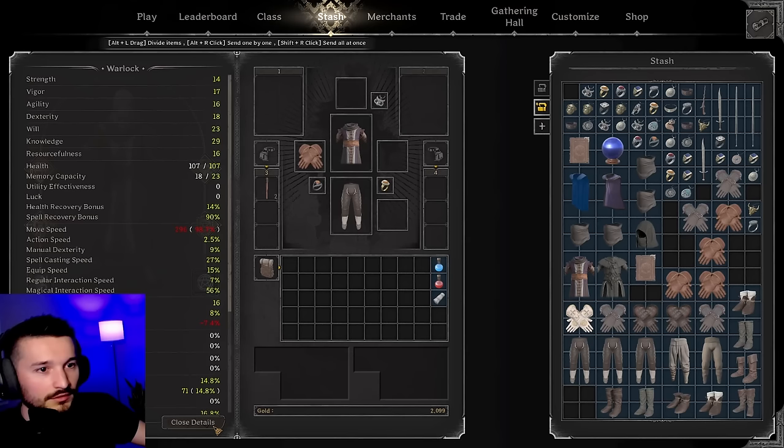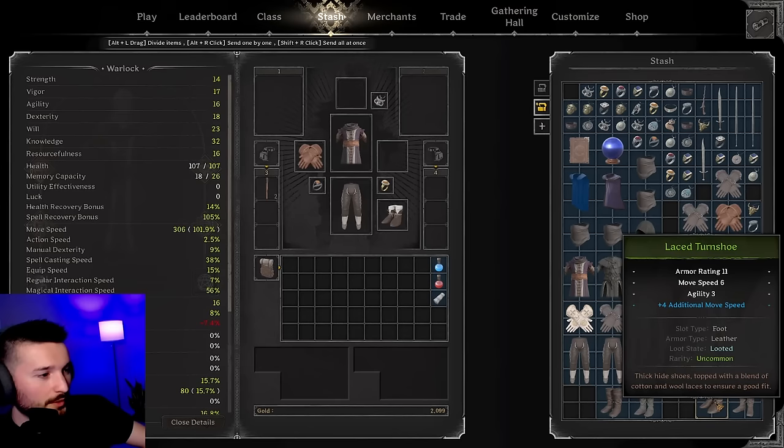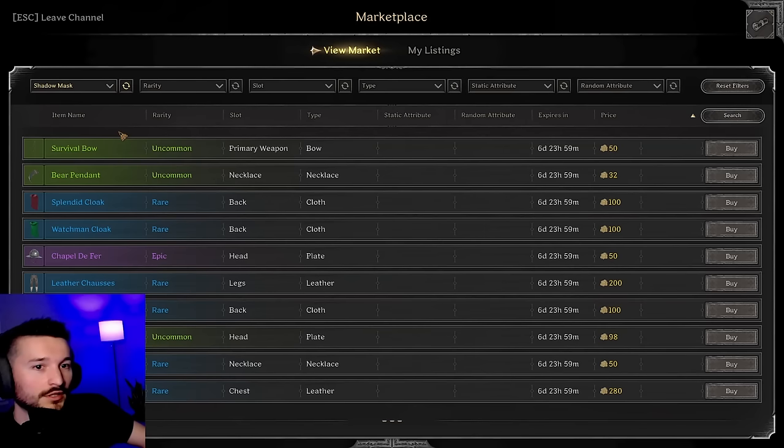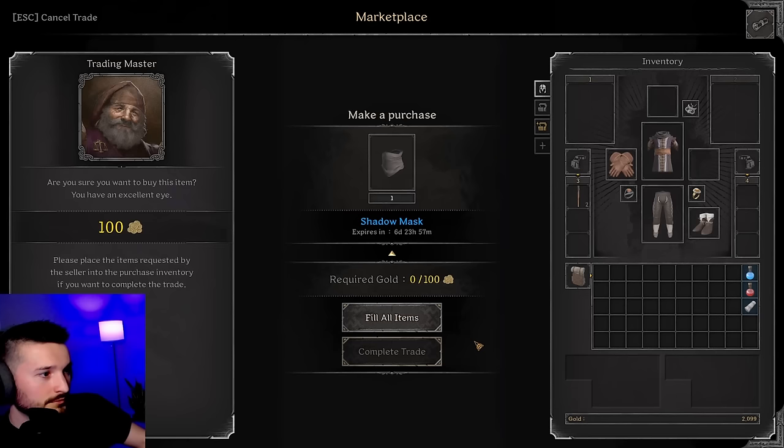My move speed is too low — let's see if I have some fast boots. Wait, yo, these are sick! 101.9, not the fastest, but that gives me a lot of magic power, so we're going to use these. Probably do need a shadow mask though because I'm so slow. Shadow mask with true magic damage — 100 gold. Yo, all right, we're in business! Max health — that is fine with me.